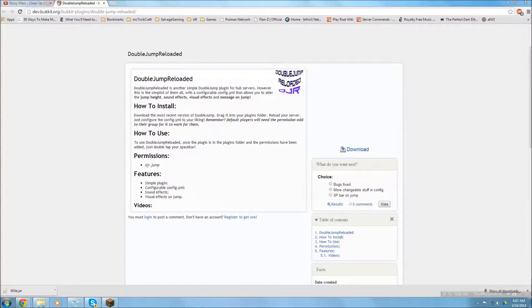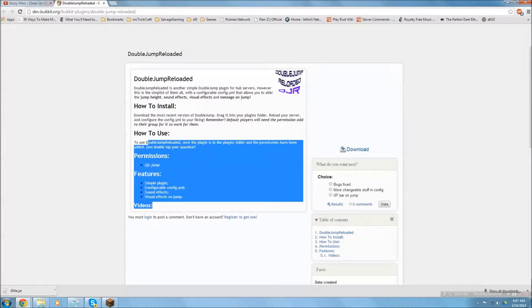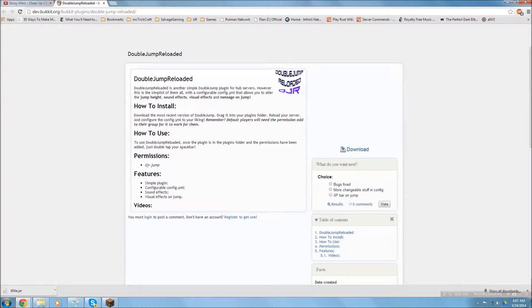A lot of popular hub servers have this feature. It's a very simple plugin — configurable, as most plugins are. You can customize sound effects, the height, and how high they jump. The only permission needed is DJR.jump, which allows players to double jump.